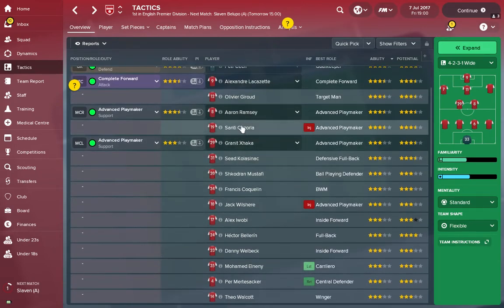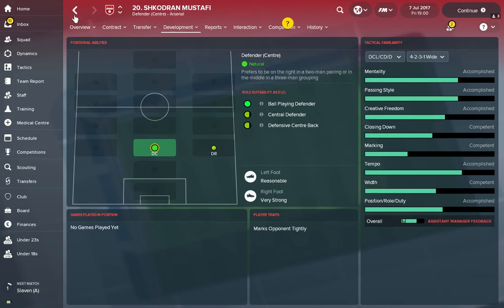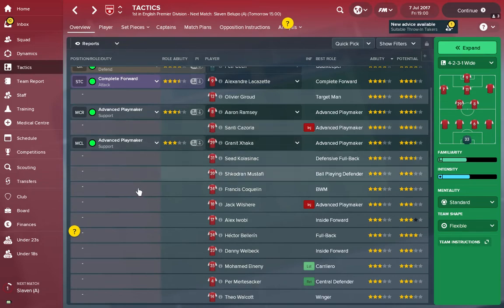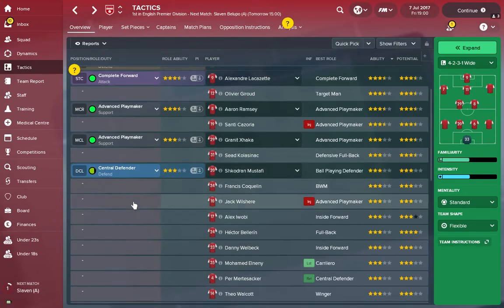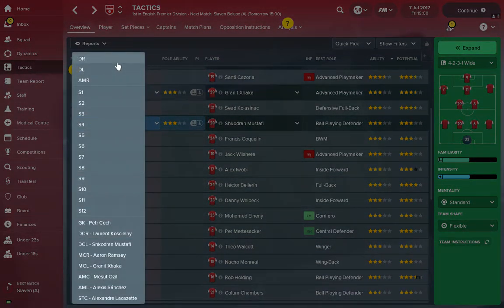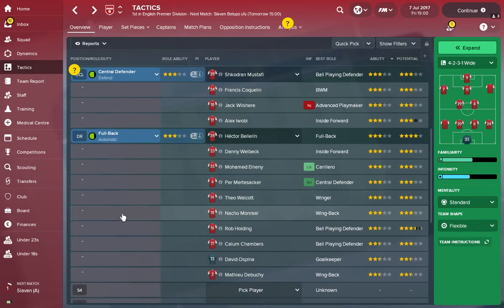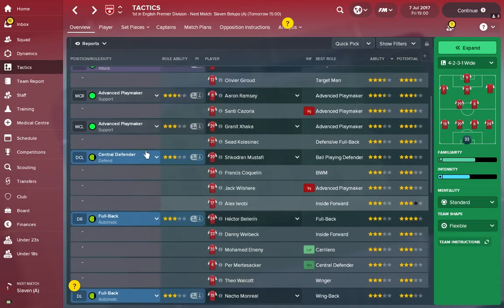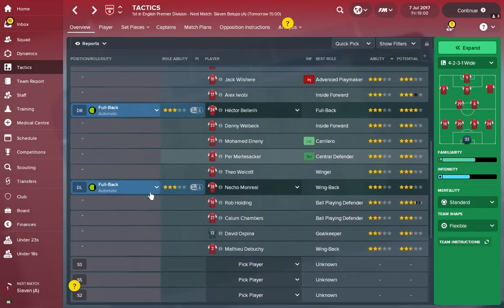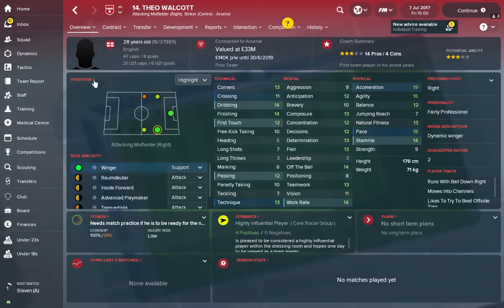For the defensive positions: Mustafi — double checking, he's right-footed but competent with his left, so I'll put him on the left side of the center back partnership. Then I'm looking for full backs and a right winger. Hector Bellerin is my right back — great player with great potential. Nacho Monreal is my left back. Then I'd look at putting Theo Walcott on the right wing — that's obviously his best position and he's very fast.